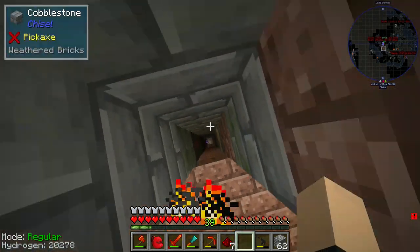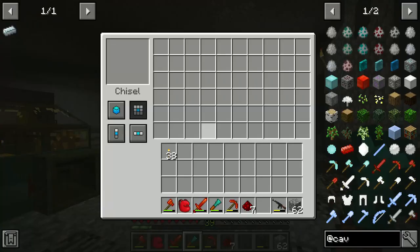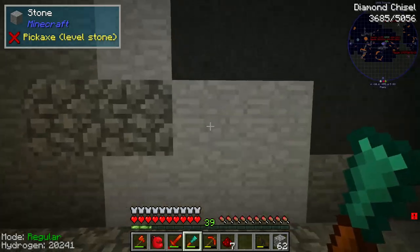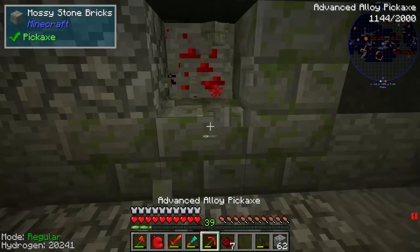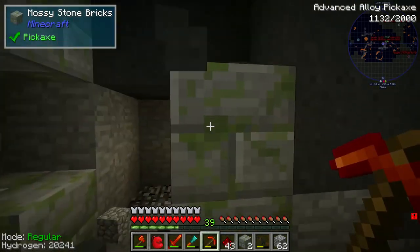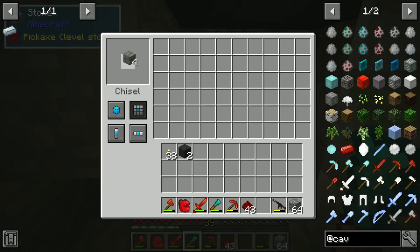We're going to grab our diamond chisel. I tried using cobblestone, but that didn't work - apparently you need actual moss for that. But then I came up with a brilliant idea of using just mossy stone, and luckily for us, it did work. Sometimes I swear I'm a genius. And then I do something stupid like that.